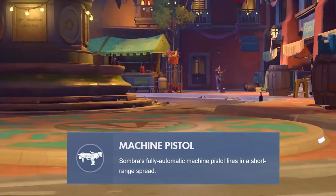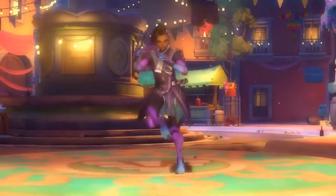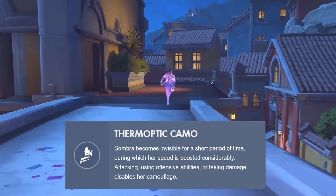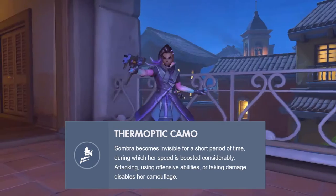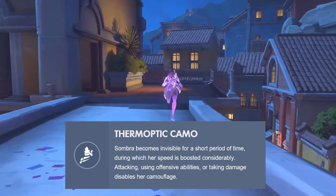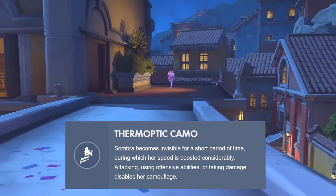Next up is her thermo optic camo. Not just dishing out damage but receiving it as well can take her out of camo. Torbjorn turrets don't seem to detect her, and probably not Symmetra turrets either. However, if she passes very close to you, she will shimmer and you get a glimpse of her. At the time of this video, her camo cooldown is six seconds.